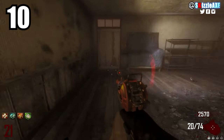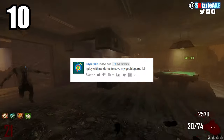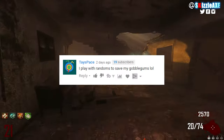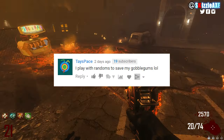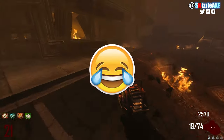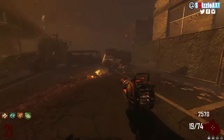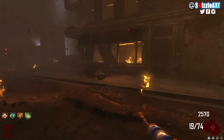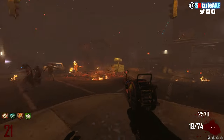Coming in at number 10, we have my boy Tayspace. He says, 'I play with randoms to save my gobblegums, lol.' And it is so true — if you see anyone doing that, this guy is the definition of the smartest zombie player on planet earth.